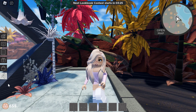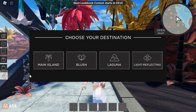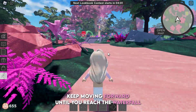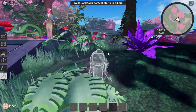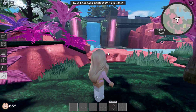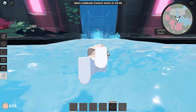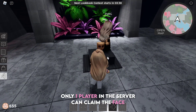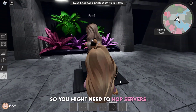Travel to Blush Island. Keep moving forward until you reach the waterfall. Only one player in the server can claim the face, so you might need to hop servers.